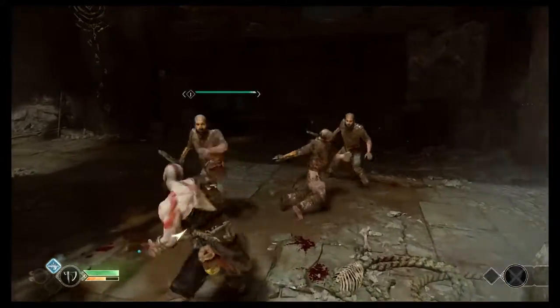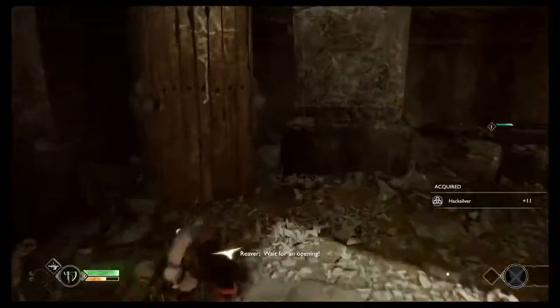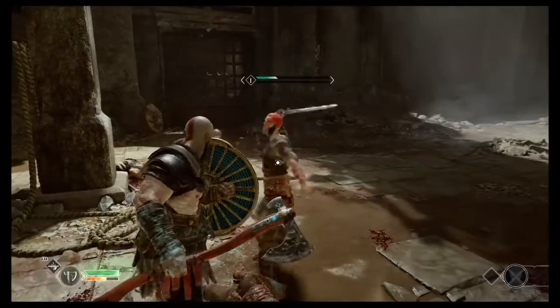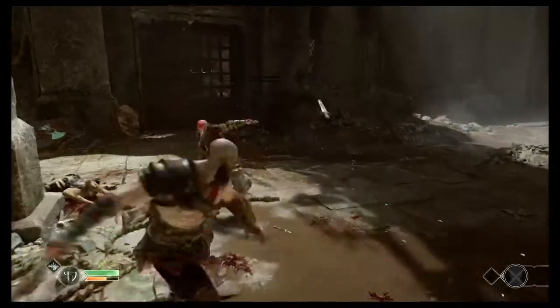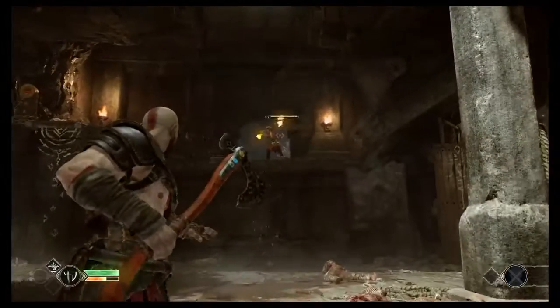We are fighting the humans now. We came in here and some humans said they wanted to eat our flesh. As you can see, they die very easy. I'm almost certain they don't level up. Be careful because they can mob you, and if they do mob you, they will kill you. So it is a very easy fight — nothing really to worry about.